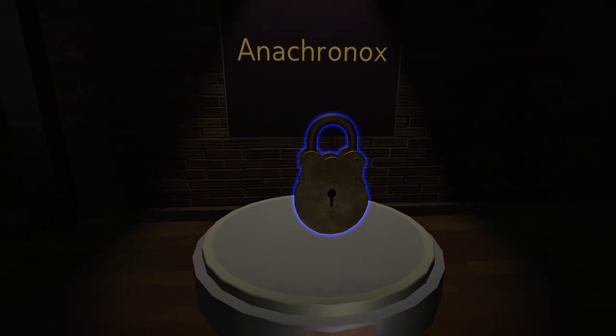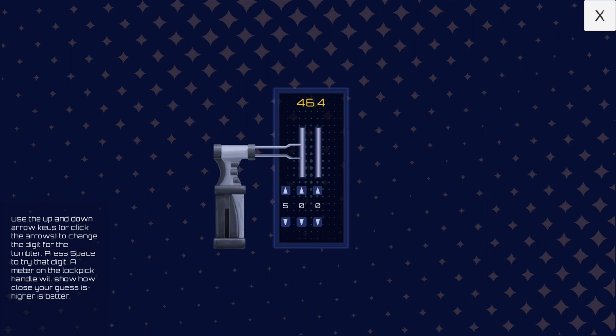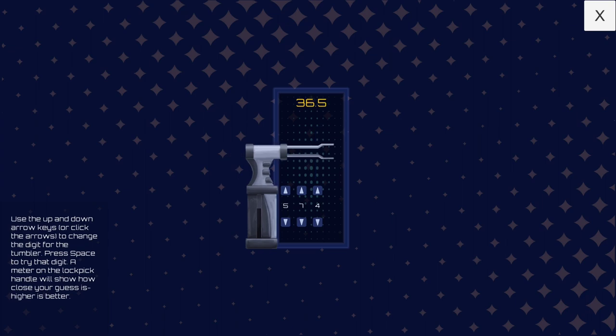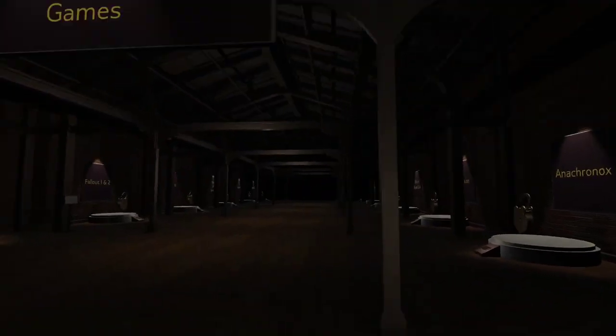An Akronox. Use the arrow keys to change the digit, press space to try that digit. That's interesting — very interesting.